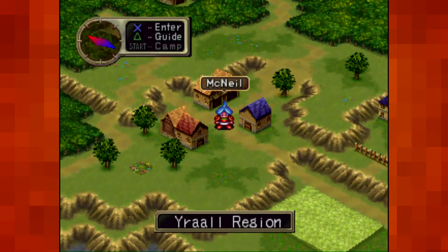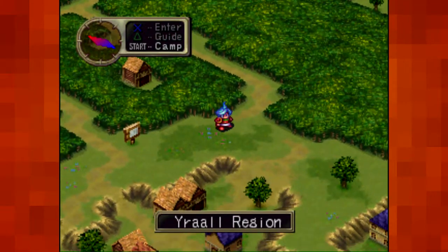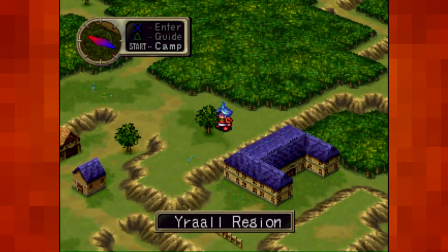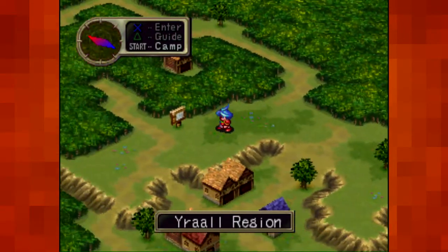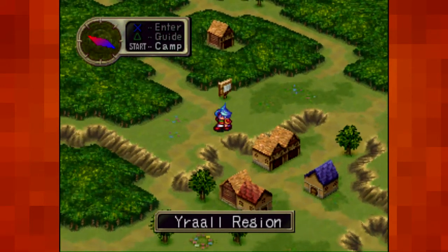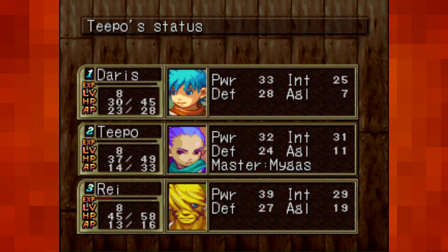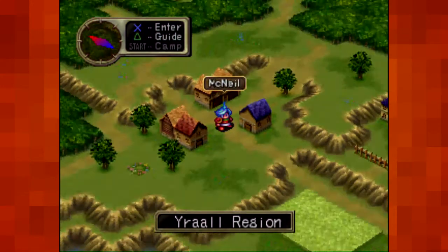So you might be thinking — what the hell else do I do now? I mean, I could grind the level-loving crap out of the game. Maybe the other area would have been a better place to level up too. But obviously the best place to progress the plot is to talk to the NPCs — one in particular, because he's the one that gets the plot running.